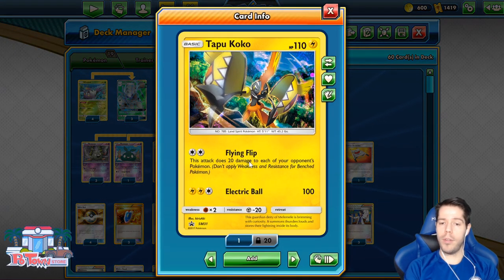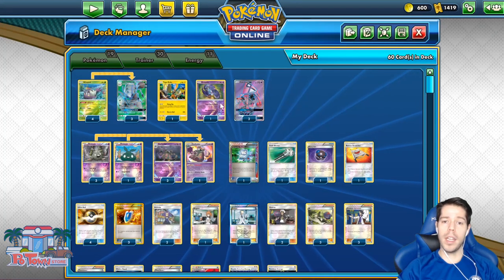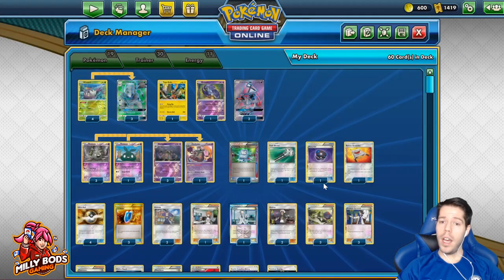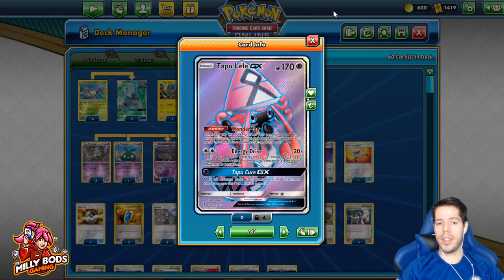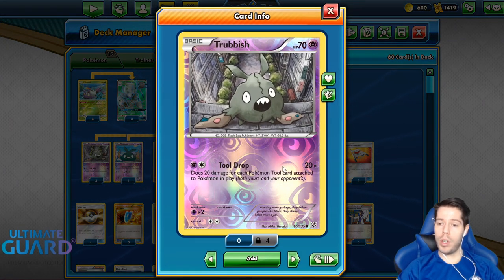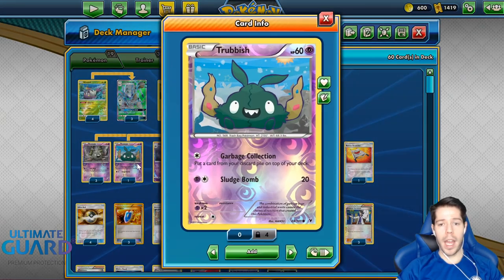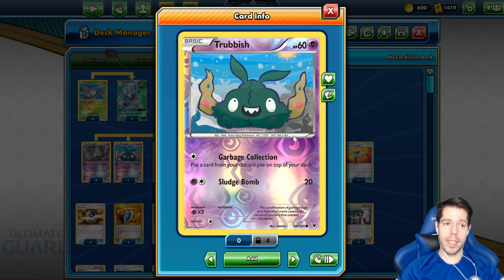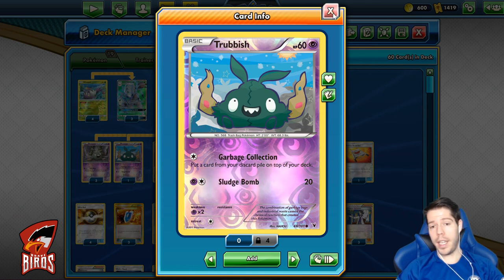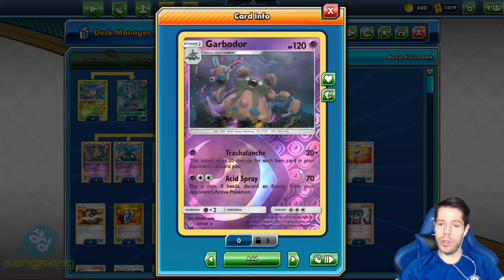You two-shot most things with First Impression, and you had both Guzma and Acerola to recycle the effect, plus Vs Seekers to recycle those supporters as well. It had Tapu Koko as a free retreat pivot and Flying Flip to spread damage counters. It also features Oricorio as a Night March counter, Double Tapu Lele just for consistency, and the 3-1 Garbodor line.